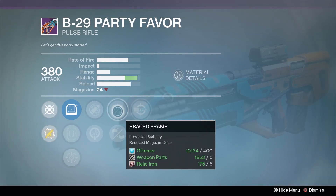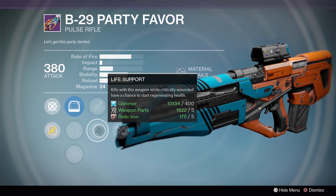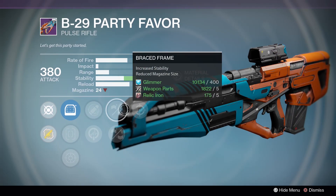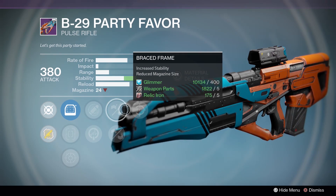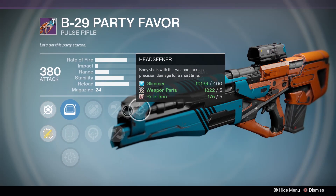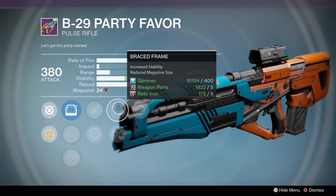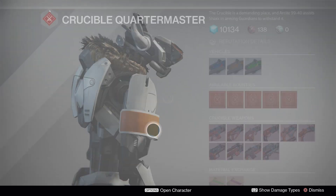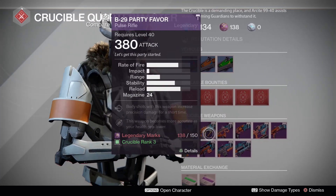B29 Party Favor with Head Seeker, Brace Frame, Eye of the Storm, Life Support, Feather Mag. Head Seeker and Brace Frame are going to be pretty good together on this particular archetype because it's a faster rate of fire, and you're going to be able to take advantage of that in both PvE and PvP. However, nothing else about the weapon stands out - it's just going to be a pulse rifle.